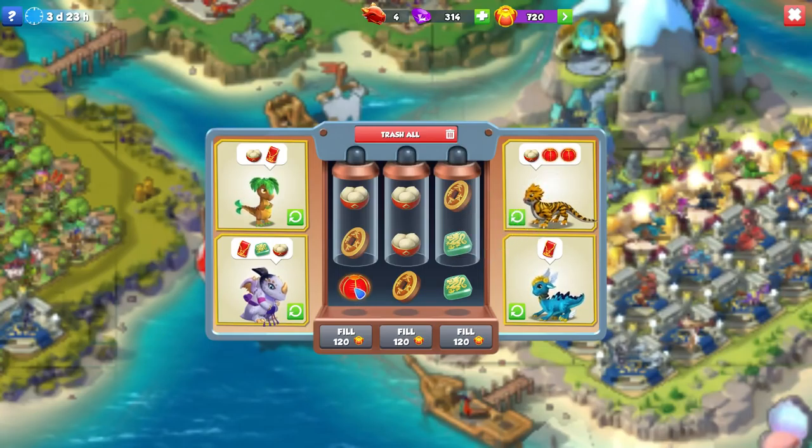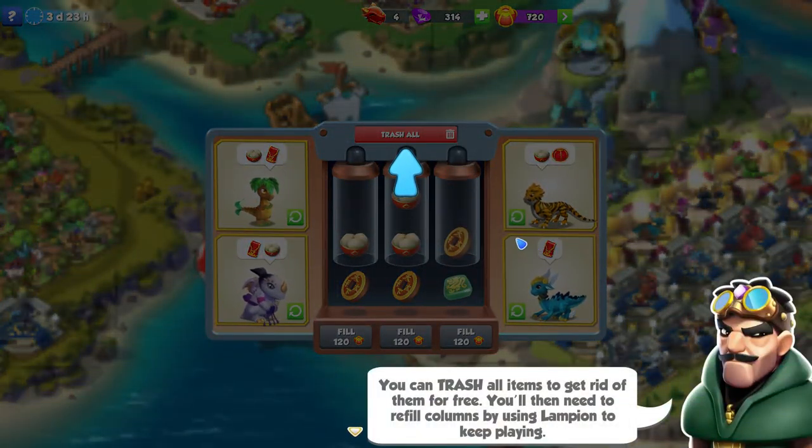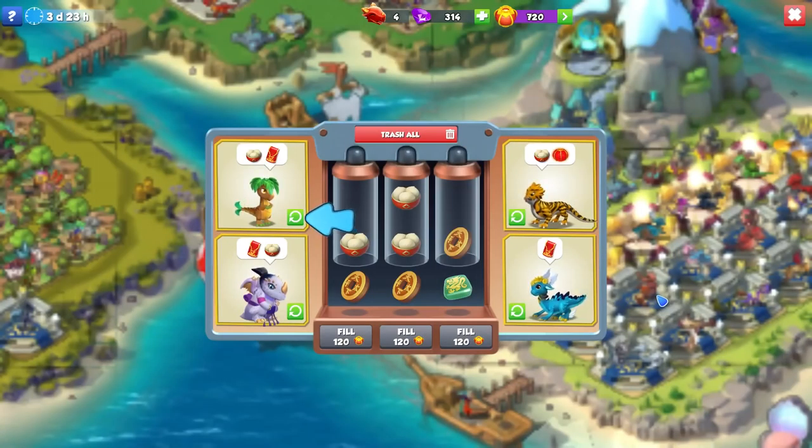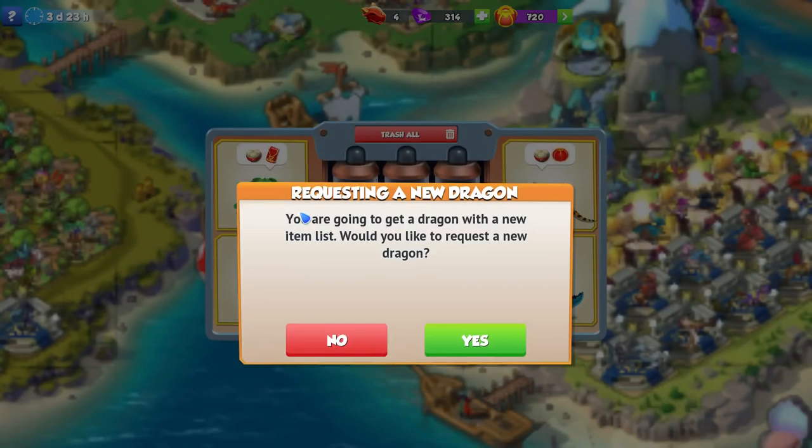It's kind of like a slot machine style game in a sense — kind of, kind of not. It's kind of weird in the way that it operates. You'll see here that we are going to get stuck. You can trash all items to get rid of them for free, then you'll need to refill by using Lampions to keep trying. You can also send away your dragons — after a dragon is gone, you must wait an hour before the next one appears. I would suggest never using the trash all button because the items cost Lampions. I would definitely suggest re-rolling dragons instead.